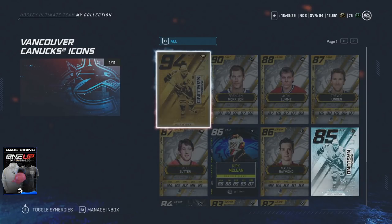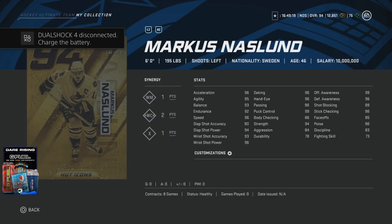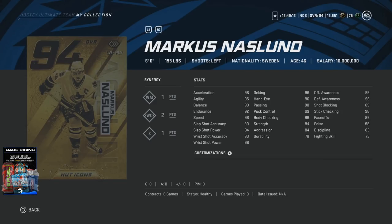The 94 Marcus Naslund, 6 foot 195, comes with 1 to X, 2 to WC, 1 to WN, 96 speed acceleration and agility, 93 balance, 92 endurance. And then that wrist shot of 96 power and 93 accuracy is fantastic as he is going to be a winger for you.